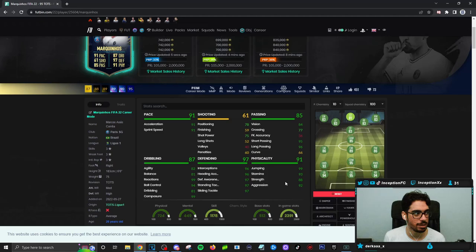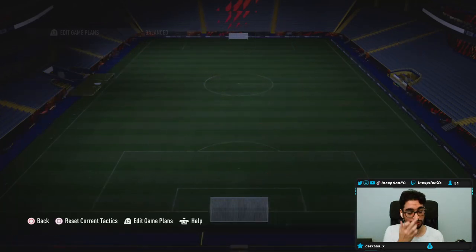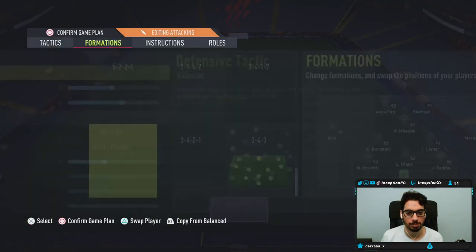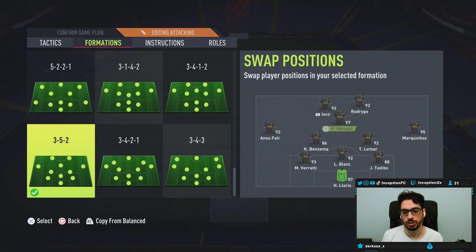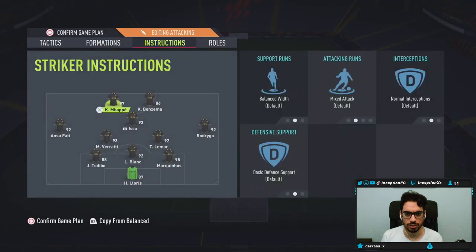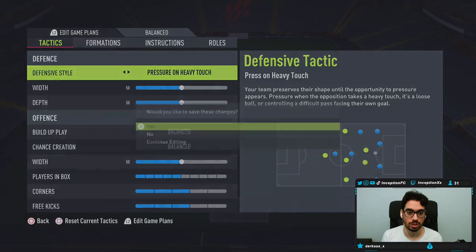This could be a similar situation to checking out the Koundé card where I give him a shadow anyway because that meta can be very annoying to deal with. With Marquinhos, in game, we're going to be mainly using him as a center back. Since I got the Kylian Mbappé card on my team, we're going to check him out. Todibo's got to be here, Verratti's switched over, and Mbappé on that side. We'll use Marquinhos on the right center back position - I might switch between Blanc and him depending on the situation. We'll be using this 4-2-3 or 3-5-2 formation. Let's go try him out.